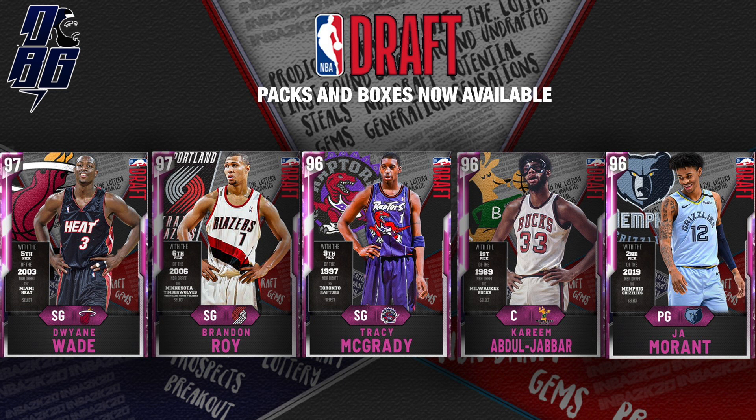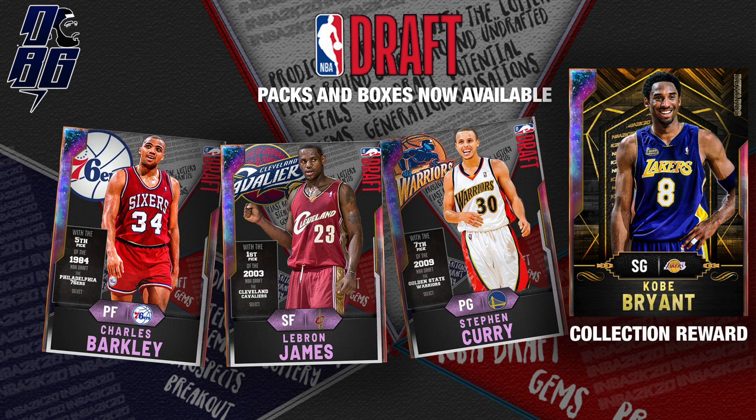Next up, we have Galaxy Opals — and not just one, not just two, not just three, and then of course the reward, so just four. Sorry, LeBron. Charles Barkley, Galaxy Opal, 5th pick in the 1984 draft. And then of course Steph Curry, another Galaxy Opal — him I actually wouldn't mind swapping out for somebody else. But this is the 7th pick in the 2009 draft. And then of course LeBron James — finally, we could potentially be getting a Galaxy Opal LeBron James with this potential set, first pick in the 2003 draft.